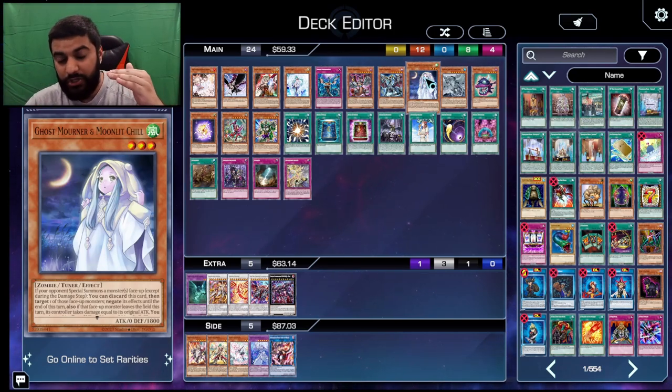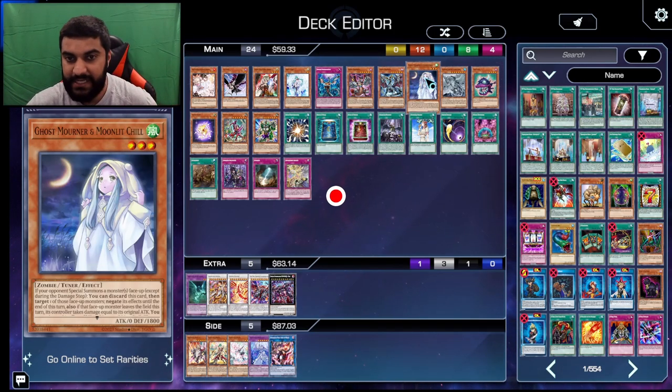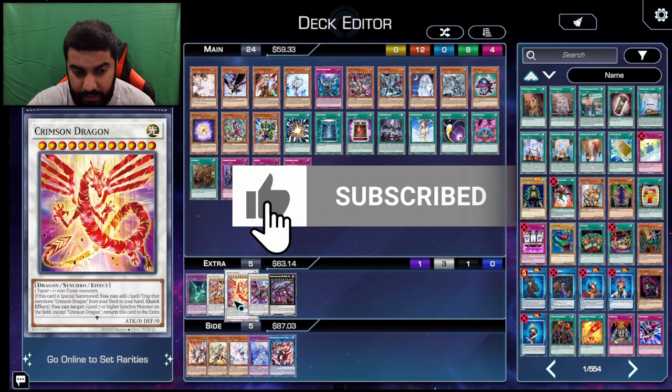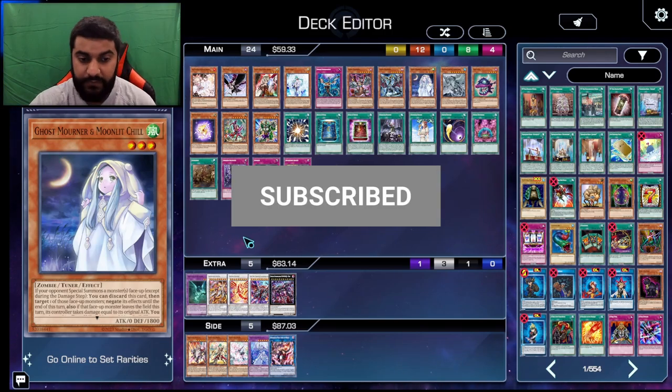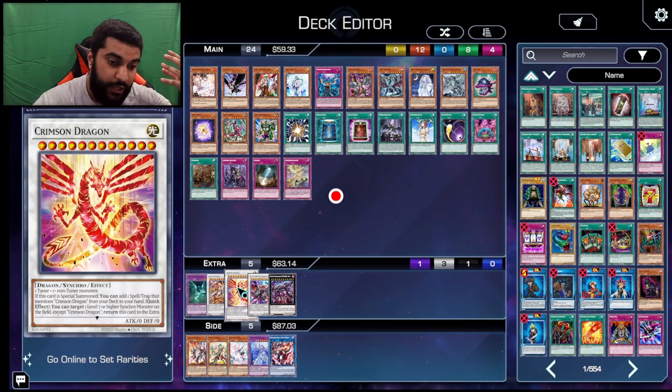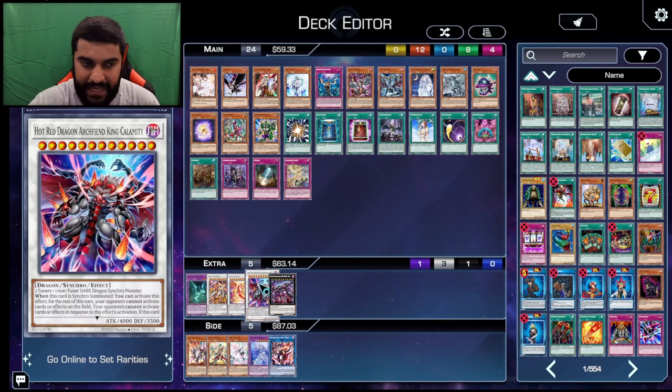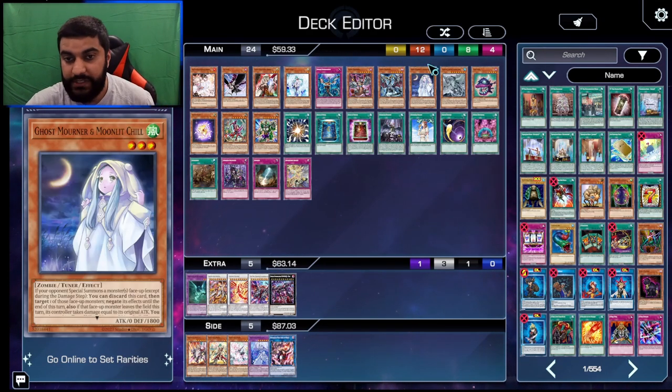Ghost Mourner is also a really good card. Mourner's pretty good because when they summon Crimson Dragon, you can go chain link one Mourner — because it's your turn and you have priority — and then chain link two Crimson Dragon. Crimson Dragon does resolve, but Hot Red still misses timing. So Ghost Mourner is really good.